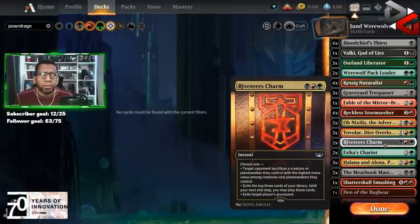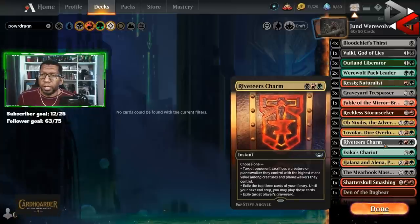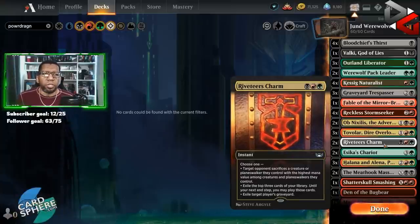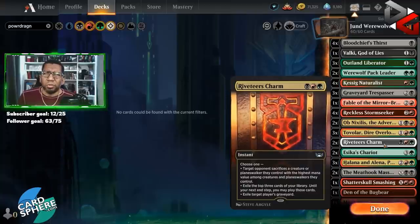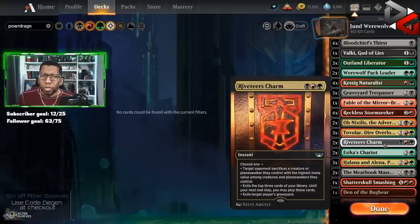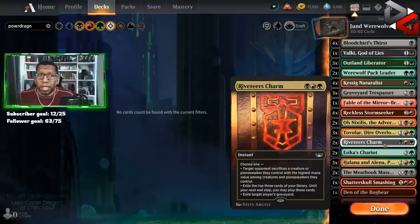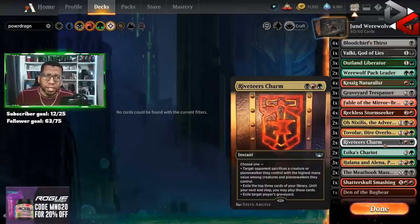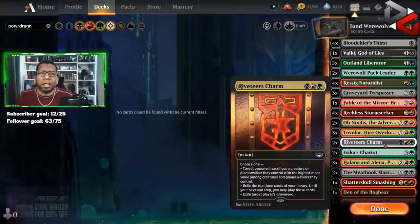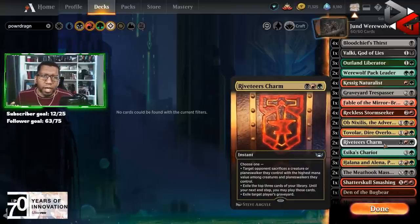Riveteers Charm — partly because there are some situations where it's good to remove a graveyard, like when your opponent's got Lier or some combo-y stuff with Bombardment where clearing their graveyard is very beneficial. But also just being able to look at the next three cards is huge — a lot of times if we're just looking for one haste thing, or one card that pumps our team, or one Halana and Alena, digging deeper to get that one card we need is a really big deal.